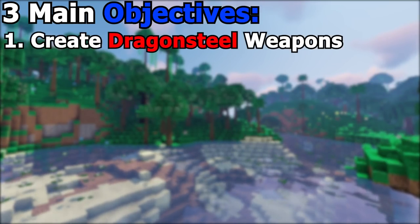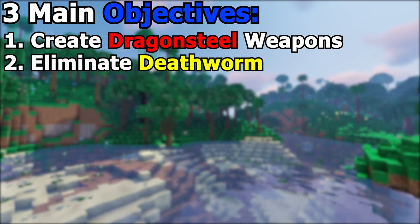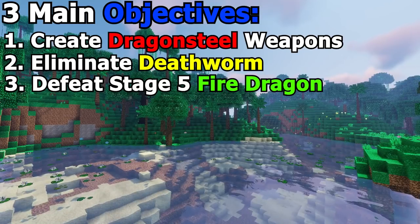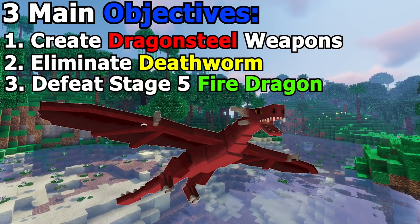Objective number one is to craft dragon steel weapons, such as the battle axe and the sword. Our second objective is to eliminate a death worm. These death worms are found beneath the sand. Our final objective is to defeat a stage 5 fire dragon. They are found in the depths of the Twilight Forest.